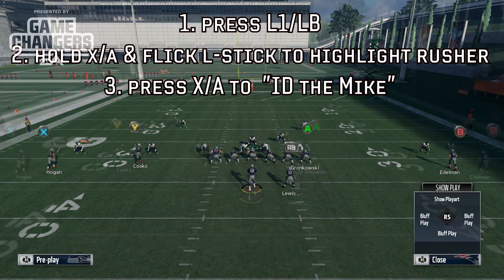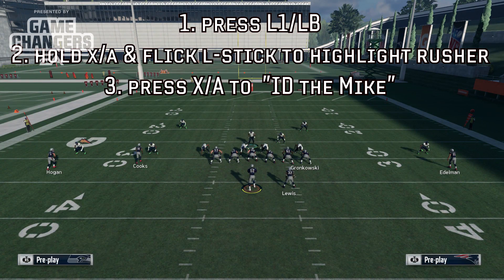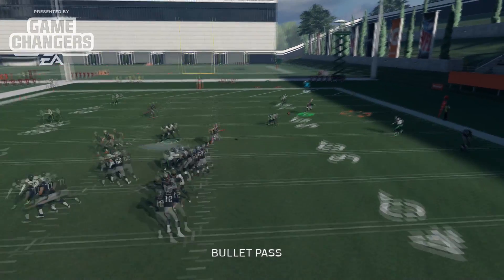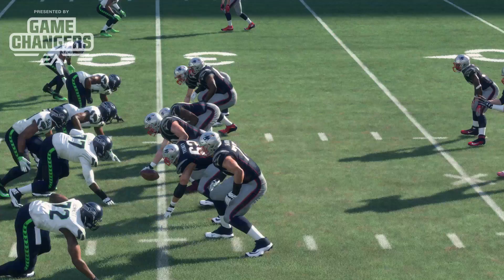You will press the L1 button to bring up the pass protection menu, and then hold the A or X button, depending on which console you're on, and move the cursor over the player that you want to target. When the ball is snapped, you'll notice that the offensive line will respond to the primary threat, or the mic, that you designated for the offensive line.